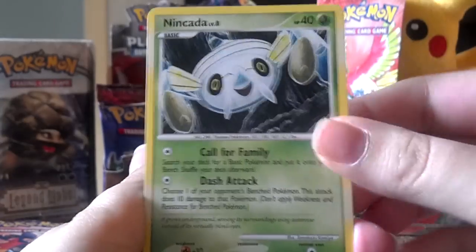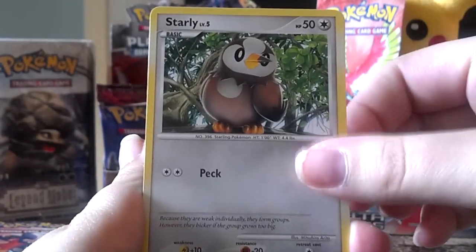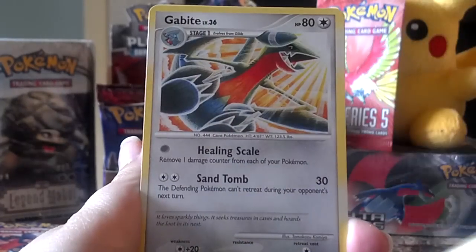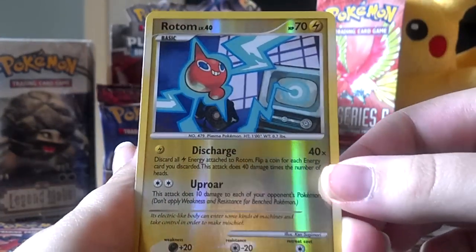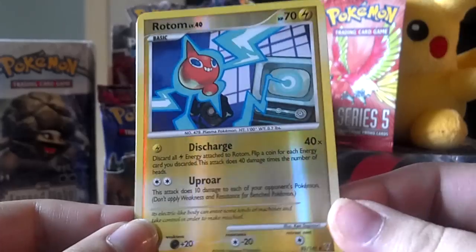Nincada, Weavile, Croagunk, Starly, Buneary, Roserade, Gabite, Melodic, and a Reverse Roto — it's really nice. Definitely think that's a cool card.